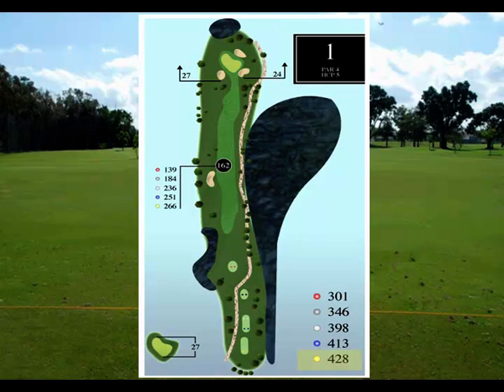428 yards from the tips or gold tees, and 301 from the red or ladies tees. This hole is a very challenging hole to start with. There's a nice fairway bunker about 162 yards from the green — 266 yards to clear it from the gold tees, 139 for the ladies tees. The green is 27 yards deep, providing a great starting hole.